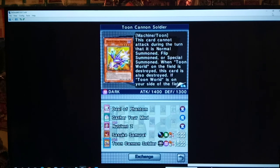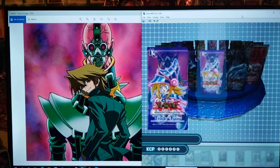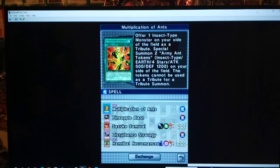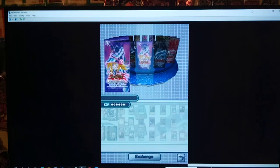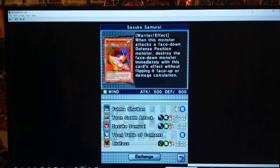I prefer Toon Cannon Soldier to regular Cannon Soldier because it's so searchable with Toon Table of Contents. It works basically just like the regular Cannon Soldier except it has the usual toon effect — it can attack on the turn it's summoned. Also, this spell counter card is new. When successfully summoned, place one magic counter. You have to destroy one trap on the field, but this card only works on face up traps like Call of the Haunted or some continuous trap. Breaker the Magical Warrior is much better as far as inherent spell counters and removal go. No Jinzo there, but we did get Toon Table of Contents.